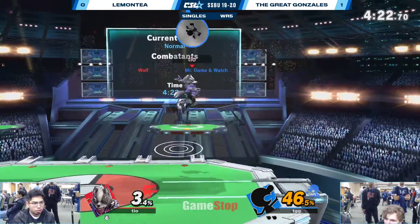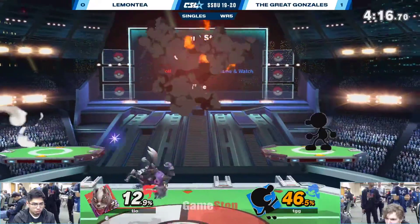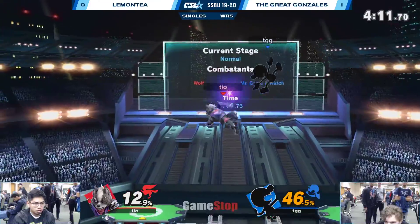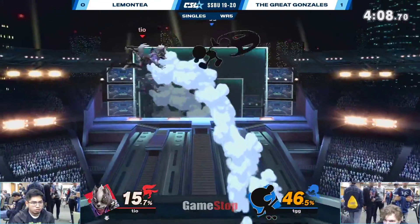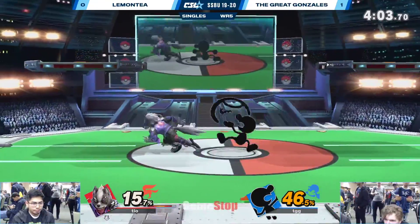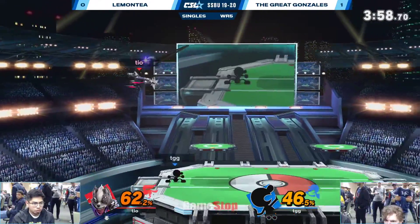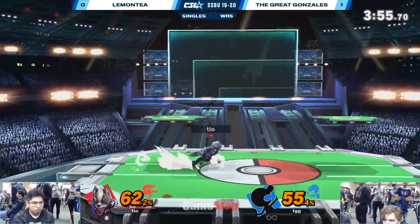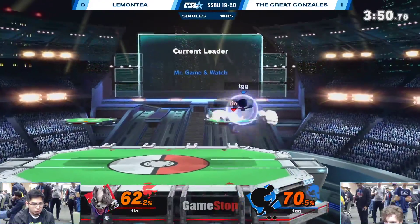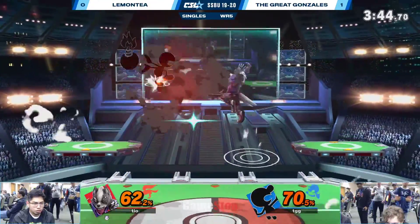He's just upping on that platform — there it goes again, four times the charm. He's just getting this passive damage by Lemon T messing up. He's just chilling right there — how does Lemon T approach this? He's just going from platform to platform, hot potato with these platforms. Gons doesn't care for this lame play. Getting back air to read his jump — could've just up B'd there. I don't know why he's angling his shield up or something, I think he's just going for style.